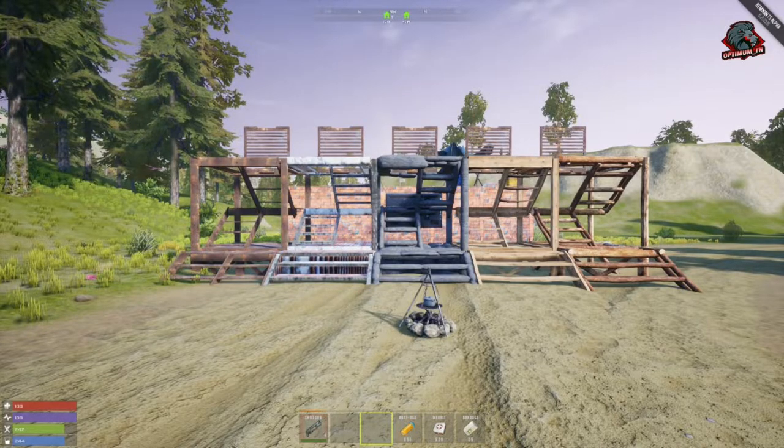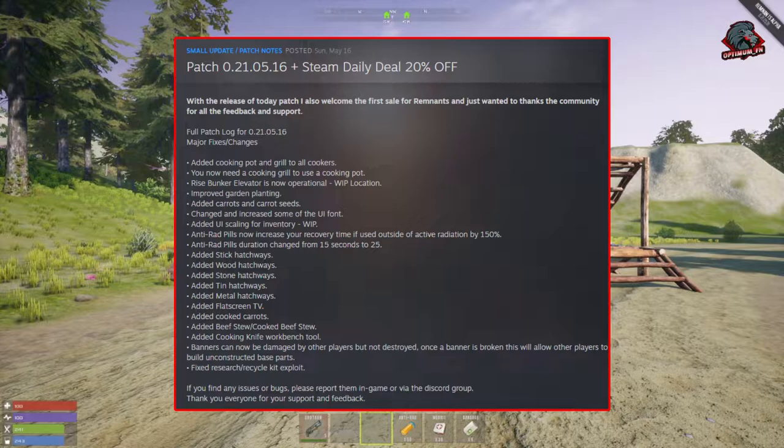Today we're going to go over some of these patch notes and show you what was implemented with the patch on Sunday. He added a cooking pot and grill to all cookers — you now need a cooking grill to use a cooking pot. The Rise bunker elevator is now operational, still a work in progress. He improved garden planting, added carrots and carrot seeds, changed and increased some UI fonts, added UI scaling for inventory (work in progress). Anti-rad pills now increase your recovery time if used outside of active radiation by 150%, and their duration changed from 15 seconds to 25 seconds.